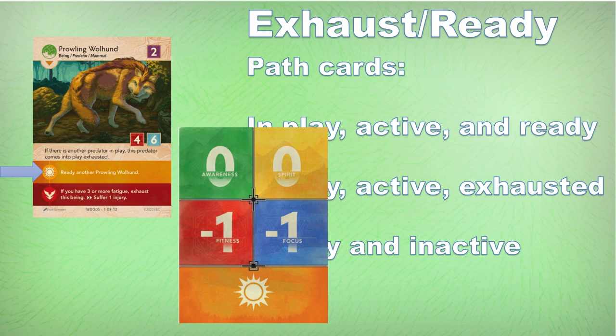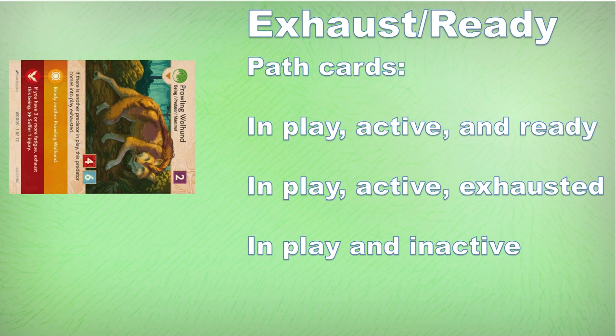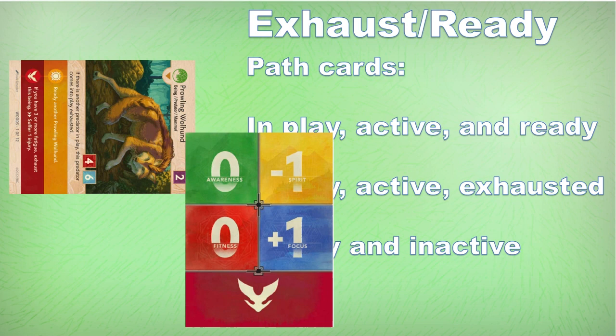Now let's look at what happens when we have an exhausted Prowling Wallhound — either because this was the second predator drawn and it came into play exhausted, or because someone avoided it using an awareness test. We do the exact same test on gear in our play area, pull awareness zero, and check our challenge icons. We see the dreaded crest, which always has the worst challenge effects. If this Prowling Wallhound were ready and we had three fatigue, this would be a terrible effect — but it is exhausted, so the crest effect does not trigger.